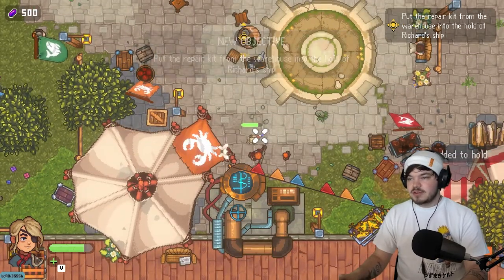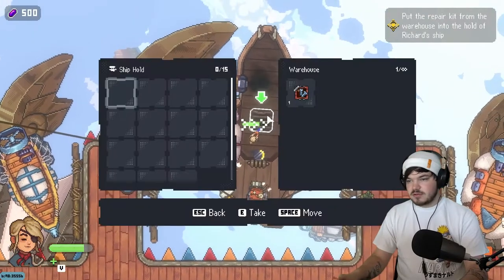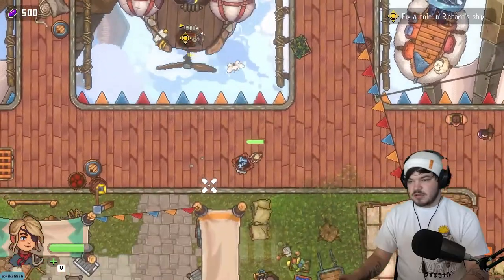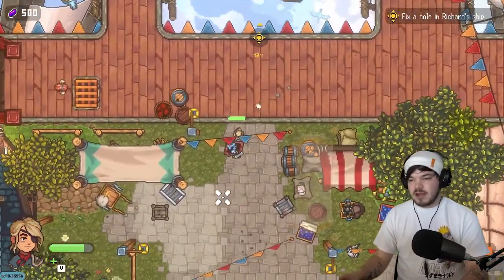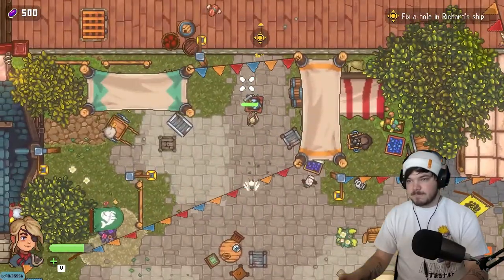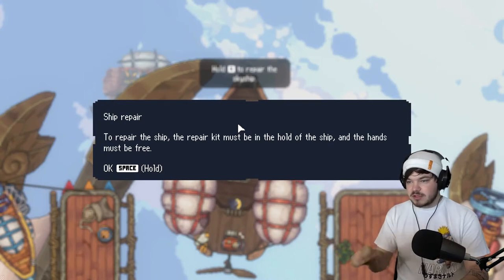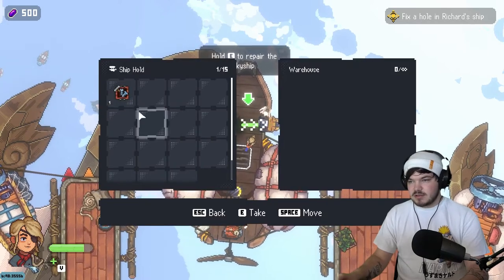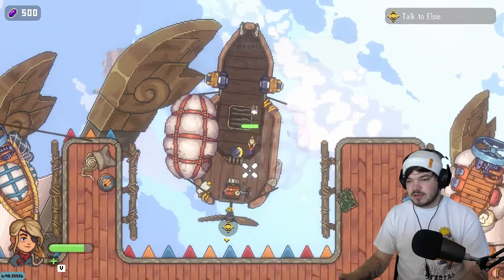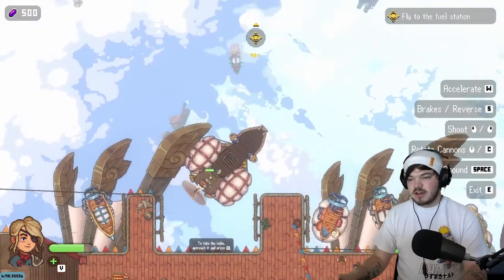New objective: put the repair kit on the warehouse. So we have to go and get a repair kit. There we go - repair kit, easy! You can use your grapple hook on any hard surface to come back up if you fall. Oh, I need to repair the ship - hold E to repair. You must equip it and have it inside the ship to actually use it. Let's prepare the ship now.